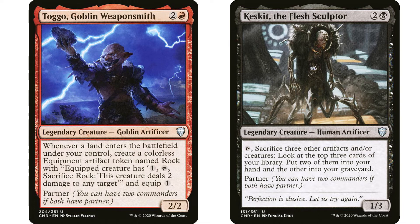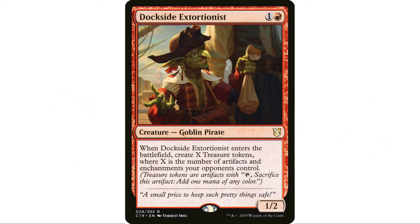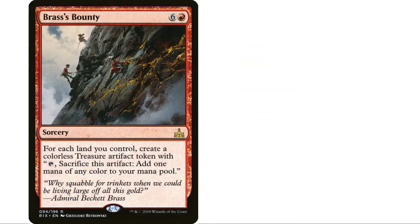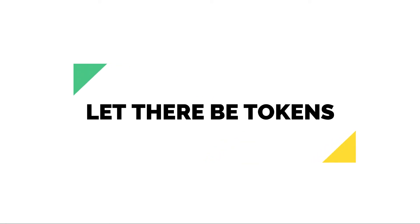This is a combination sacrifice and token-making theme. Dockside Extortionist is just a powerhouse in this deck and in most decks. We also have Brass's Bounty and Revel in Riches — both huge. We can actually win the game with Revel in Riches, since there's lots of removal and we'll be killing opponents' creatures while making lots of treasure tokens.